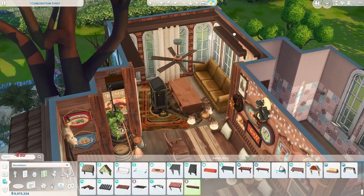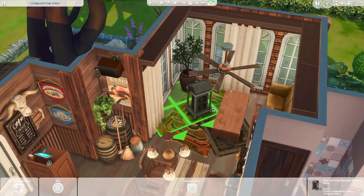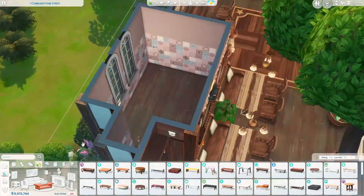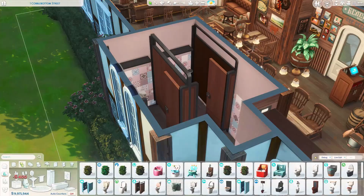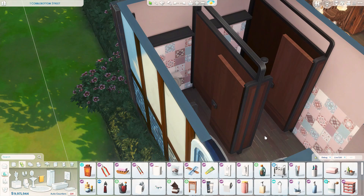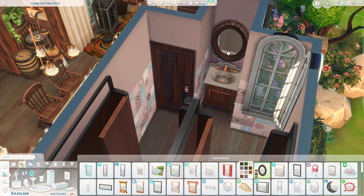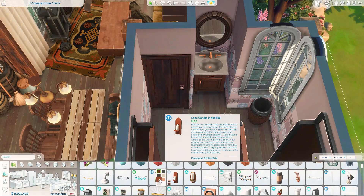I have a little game for you for this tour video. There was one a couple of weeks ago where I asked how many times can you spot Vlad — go back and watch that. But there is an item at the front of this build that does not belong on a community lot. It accidentally got there. So if you see it, let me know in the comments below what that item is. Can we play a little I Spy? I used to love that game and Where's Waldo.